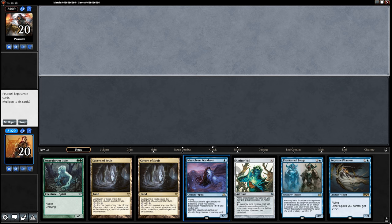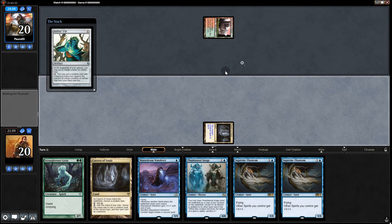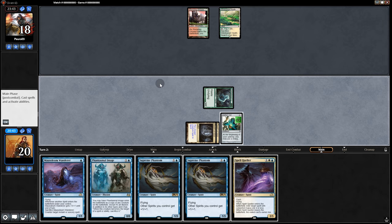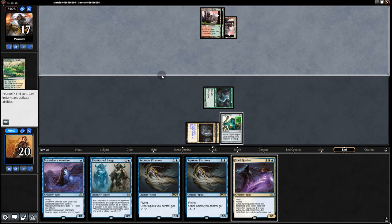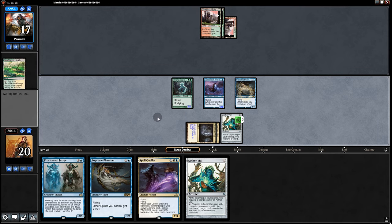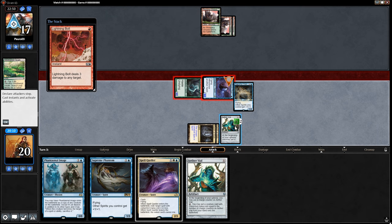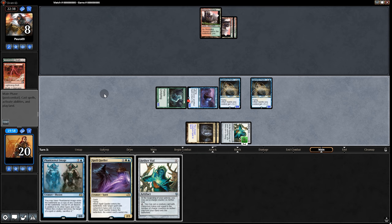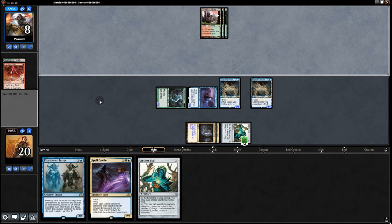Game two: opening hand, two lands and a Vial with Mausoleum Wanderer — looks pretty good. Start with Vial, pass back. Opponent plays a land; we swing for two, they go to 18. Best move here is to play a Phantom. Swing in for six. They have a bolt, but in response we can protect — putting them down to eight. And short it was. Not the most exciting start, but what can you do.